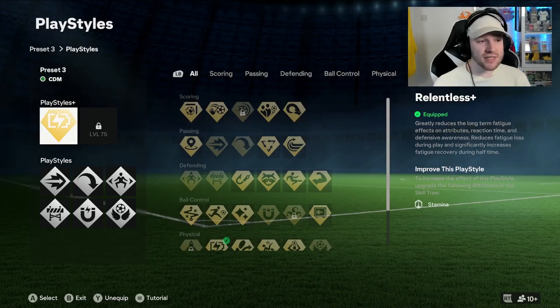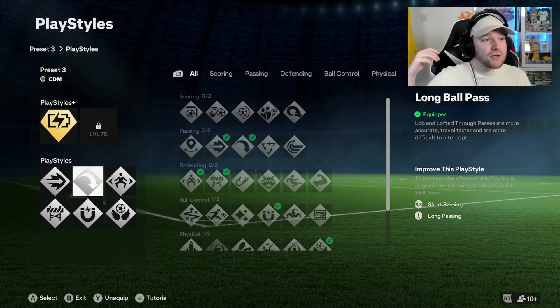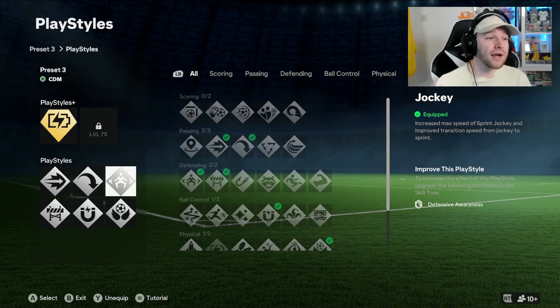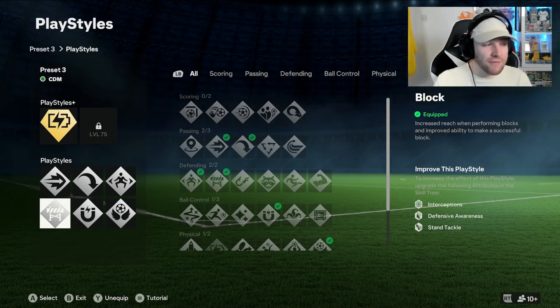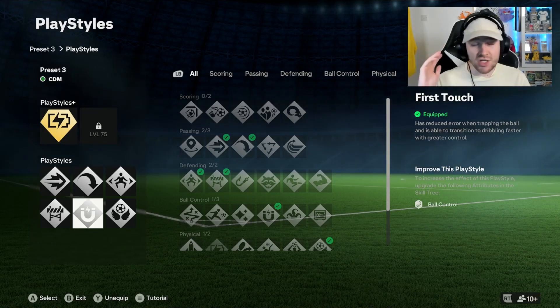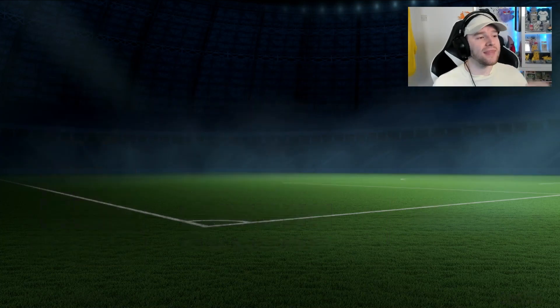He has Relentless+ and he says it really helps him in the game — helps this player feel active and quick throughout the whole game. He uses Ping Pass and Long Ball Pass, which actually works really well for long balls. Jockey he said is essential on this FIFA for a DM. He also said Block is very essential on this FIFA. First Touch helped him out a lot and he's also got Aerial — he wins a lot in the air.